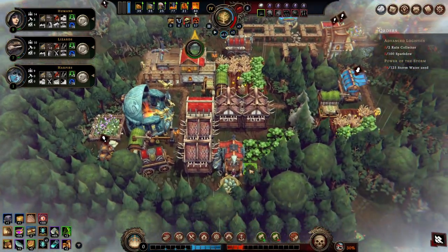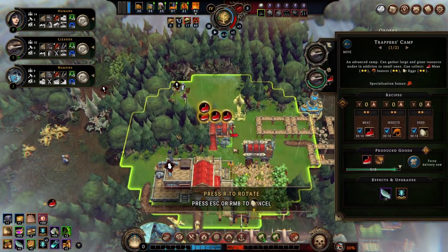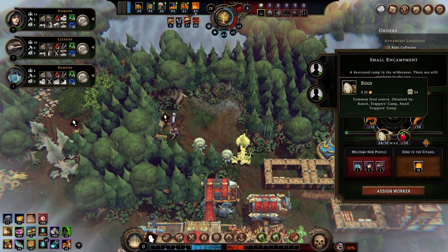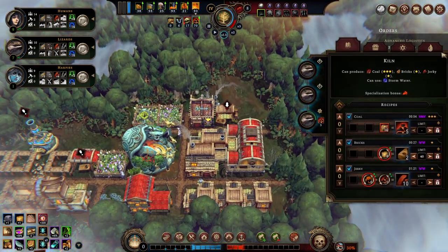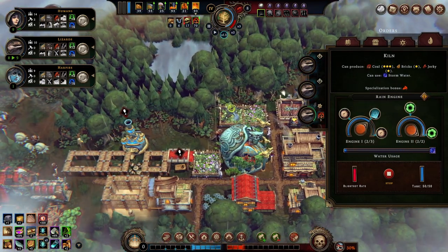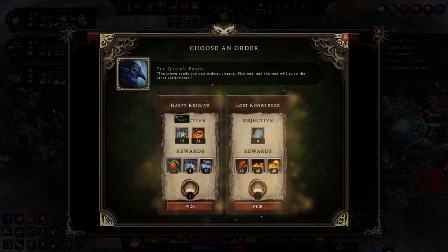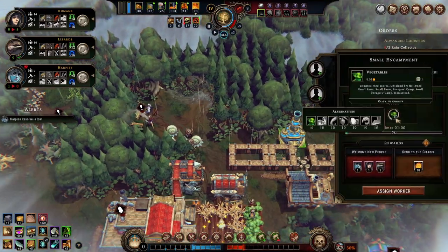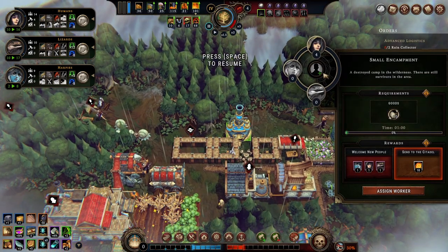This is good meat - I like that. We can actually probably move this trapper house much closer. We found an encampment so we can get people with just a bit of food, but I don't have food right now. We have enough rainwater to actually improve that. Another order - harpies - we don't have enough harpies right now. I will go for the ancient tablets just in case we can find them. Let's go for people then.